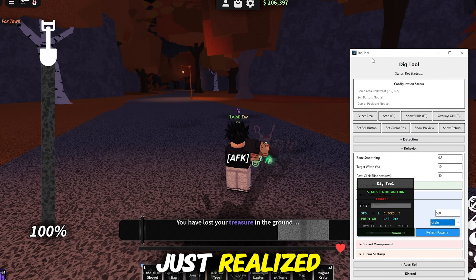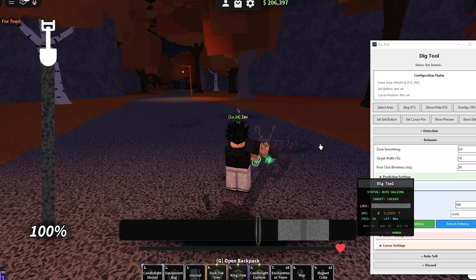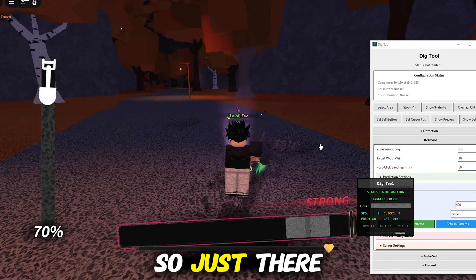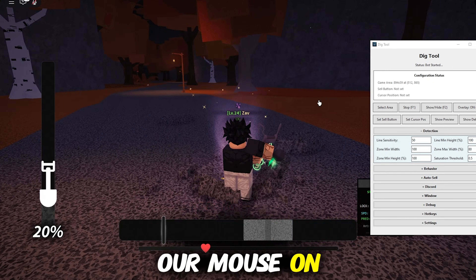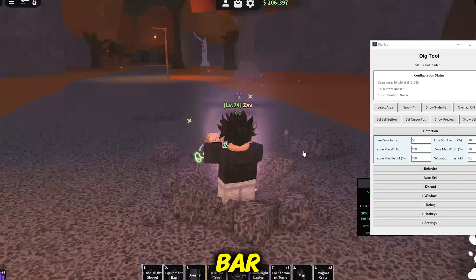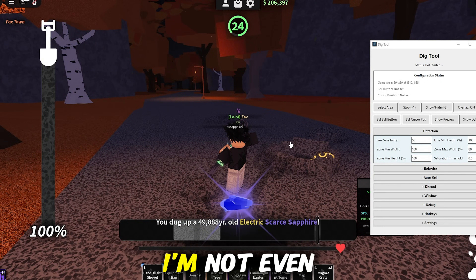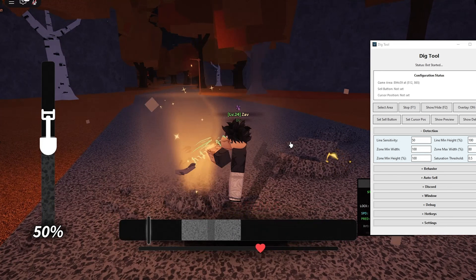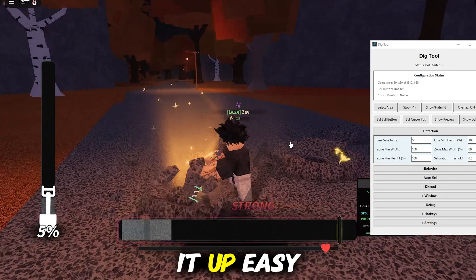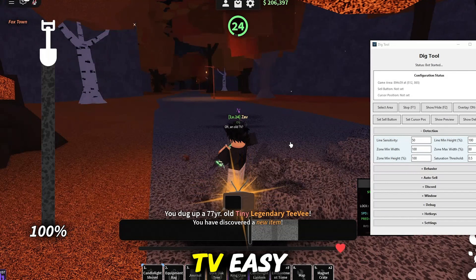One thing I just realized — you don't want to have the dig tool window in front of your game toolbar, it's not going to work. Move it out of the way, and there we go, now it's working. The tool was covering the toolbar so it couldn't dig. By the way, I'm not touching my keyboard right now at all — oh, legendary! Let's see if we can dig it up. Easy! Legendary, easy.